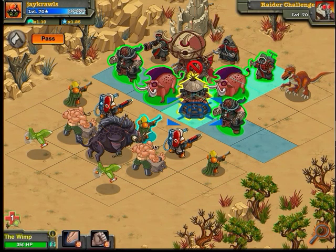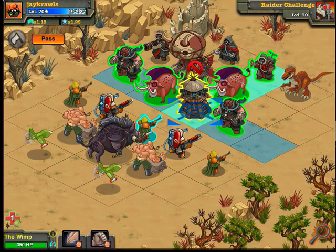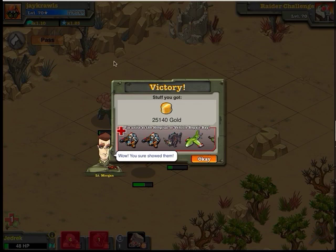Another one I used was WIMPs, ETs, Legendary Raptor, Legendary Boars, two of these muscle-bearded guys, and two of the drones. This was the result of that: I lost two of the ETs, the Legendary Boar, one of the drones, and all three of my WIMPs. But I still got through all the waves.